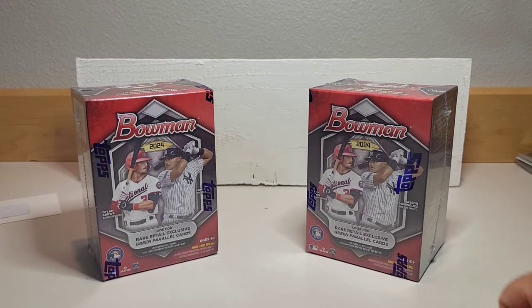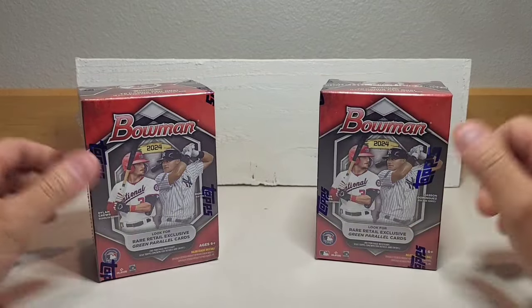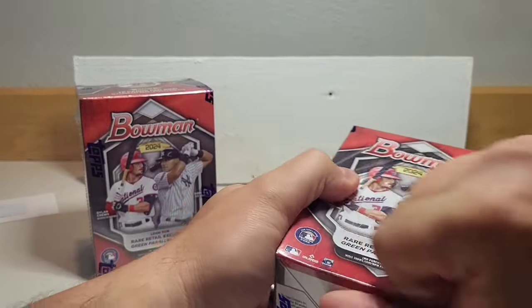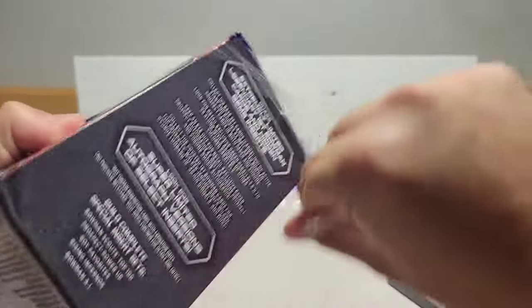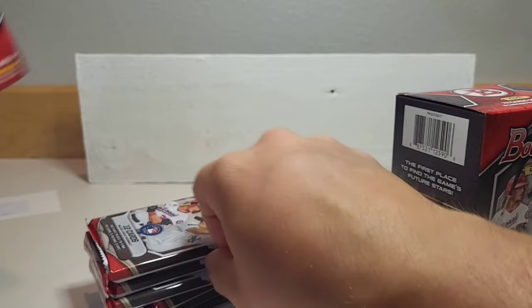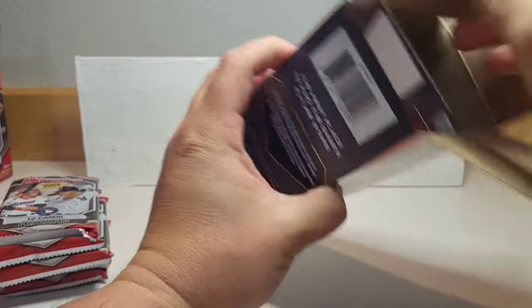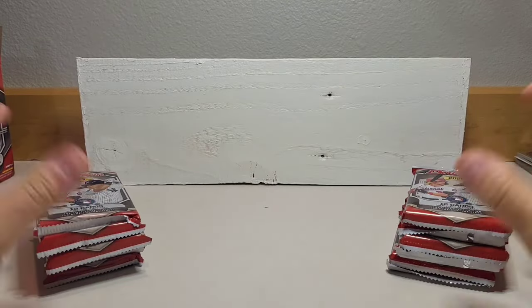Hey everybody, it's Kyle from Kyle's Cards. We're back with another video and today we're going to be opening some Bowman blasters. Excited to get into these and see what we can pull — Jason Dominguez, Dylan Cruz on the front. Dylan Cruz is one of the main chases, along with Walter Jenkins for the nationals. Fun to get into these and see if we can pull some color or possibly an auto.